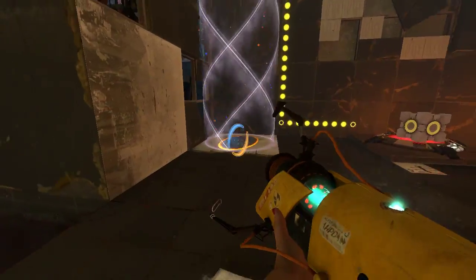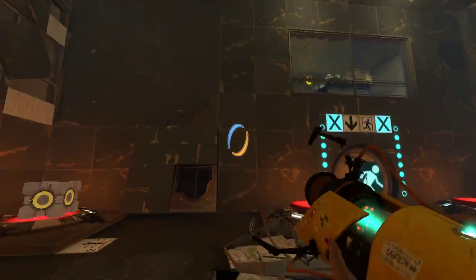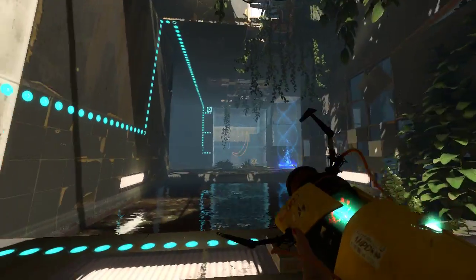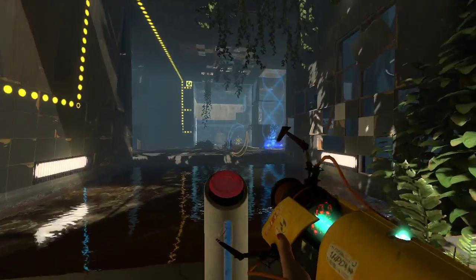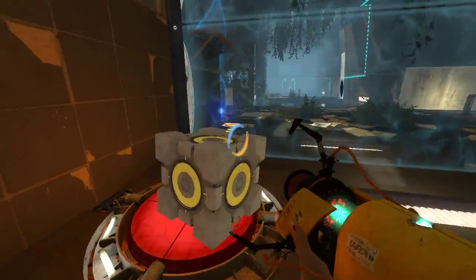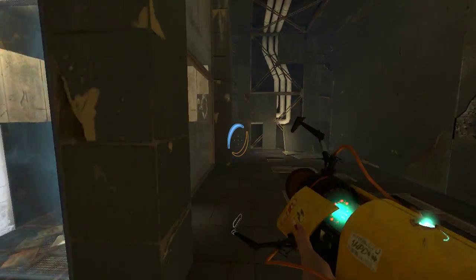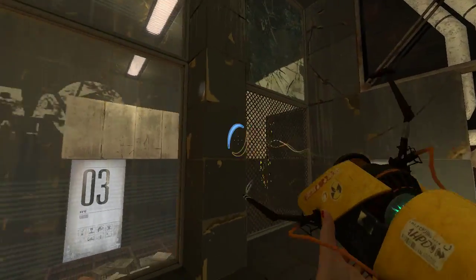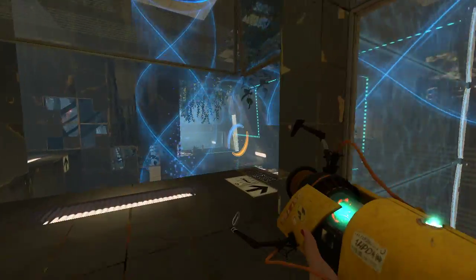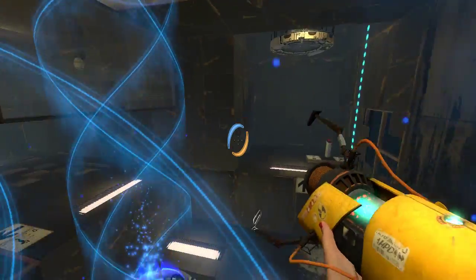Anyway, I remember what we have to do now. We have to do this while we're in the air, which I think we had to do before, but I just don't remember. Come on. Really? Thank you. Yeah, so we have to do it while we're still in the excursion funnel — just switch the portals.